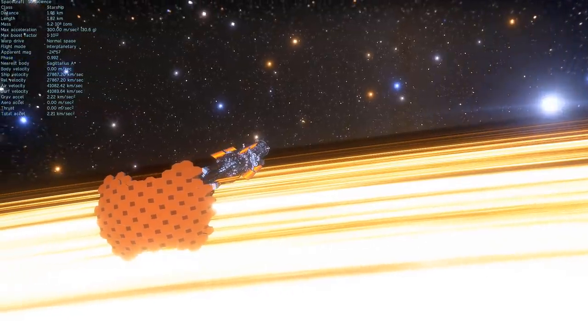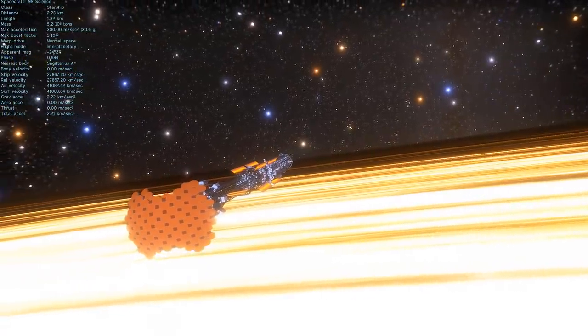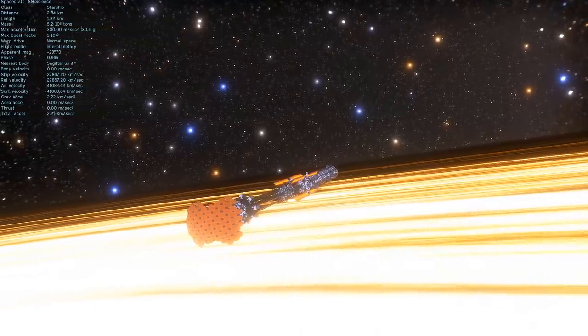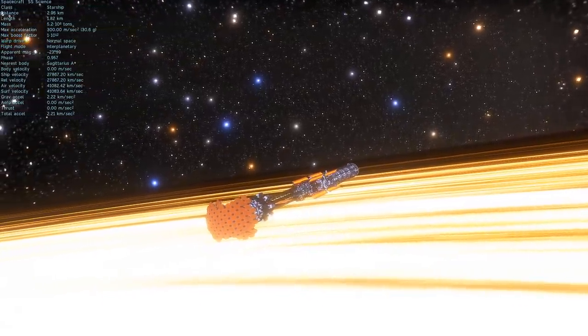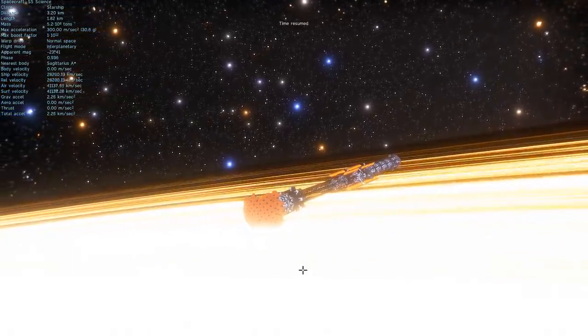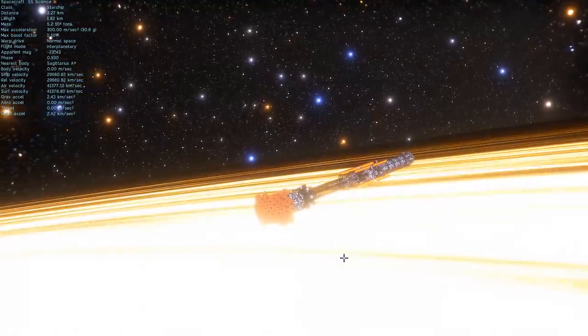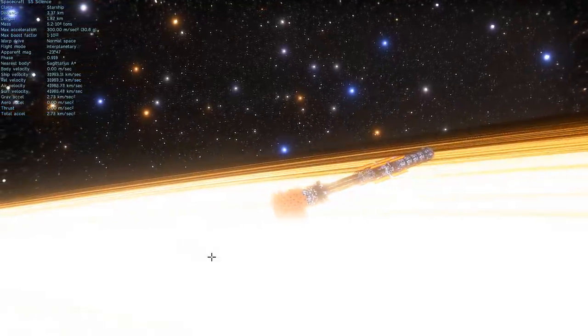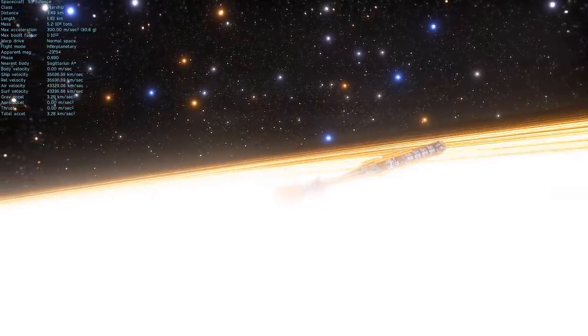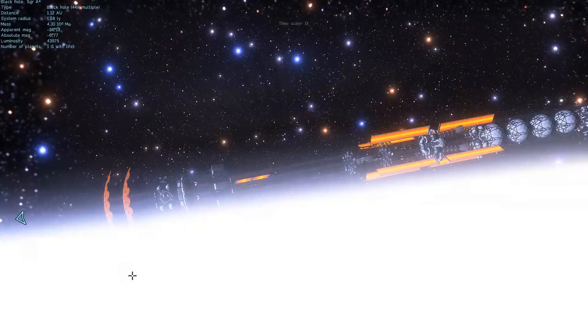That includes all of the people on board, because there is really no protection against material moving that fast. But let's ignore this for a second and imagine that somehow the spacecraft found a way to fall safely into the black hole — that's what we're going to focus on. So here it is falling into the black hole, its speed increasing quite dramatically, its acceleration also increasing, and the distance to the black hole decreasing quite fast. We are now just a little bit farther from this black hole than Earth is from the Sun, at a distance of 1.12 astronomical units.